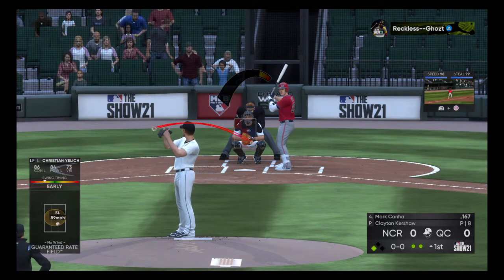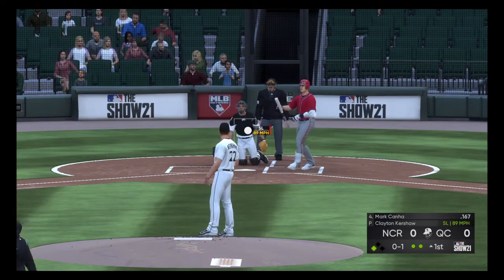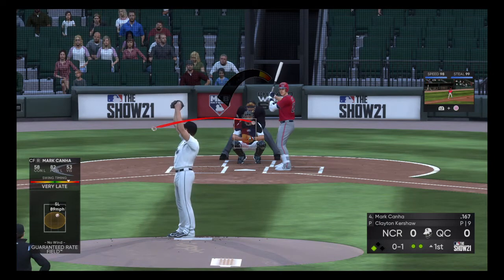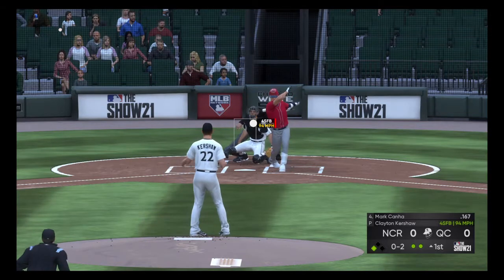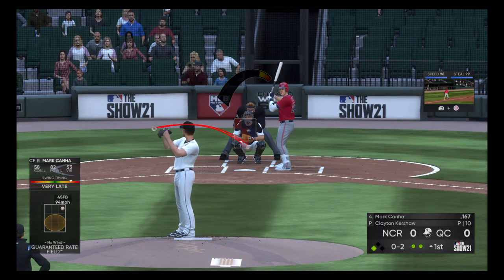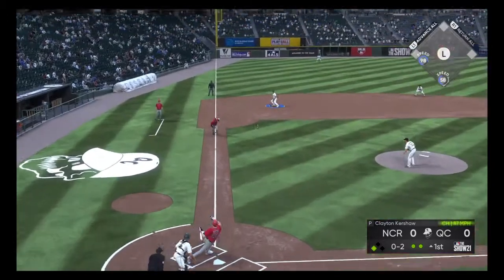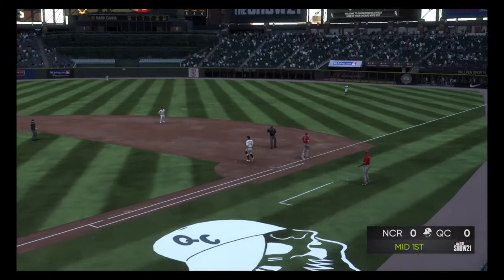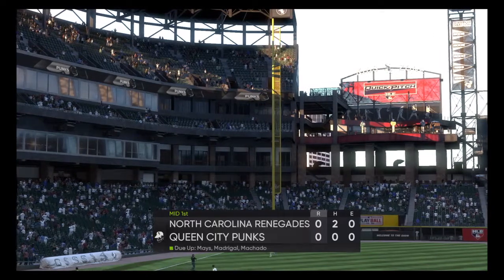Oakland A's first baseman. Here's the pitch from Kershaw — line drive foul. Kershaw looking for his second win with the Punks, having pitched with them late last year. 0-2 pitch — ground ball, nice pick by the third baseman, he fires to first in time. That'll retire the side. No runs on two hits, no errors. Going to the bottom of the first — Renegades nothing, Punks coming to bat.